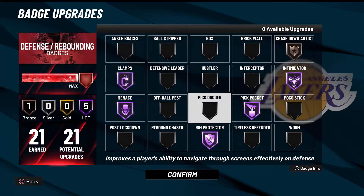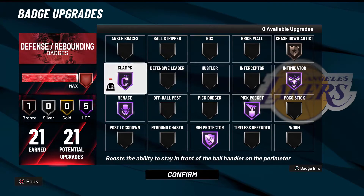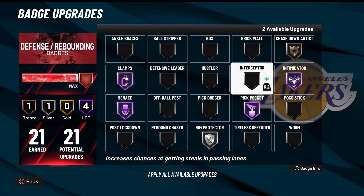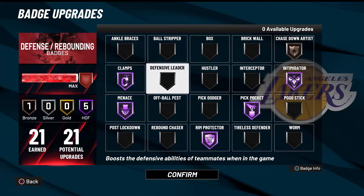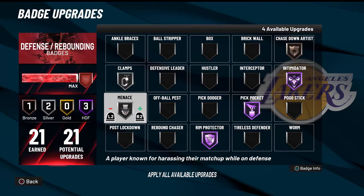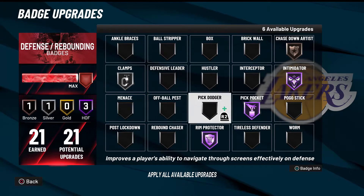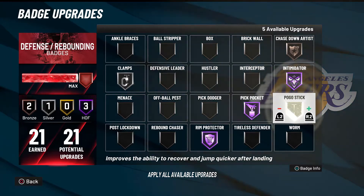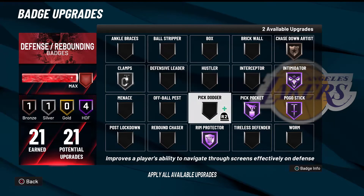I change these badges up when I play ones. If I'm playing twos or something and I know I'm going to guard a guard, I'll even put down rim protector and get interceptor instead. But if I'm playing bigs on the 1v1 court, I drop clamps down to silver. Menace is a good badge but I'm worried about stopping post scorers.